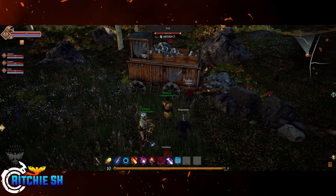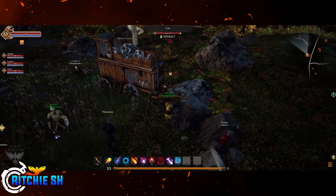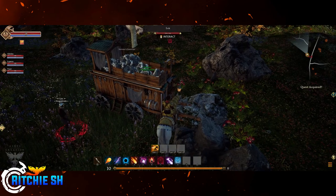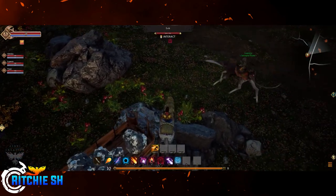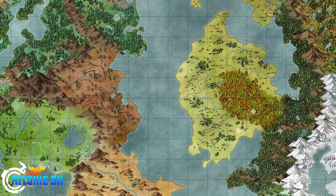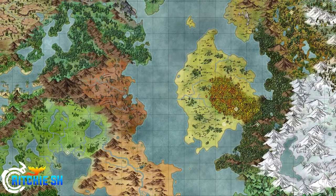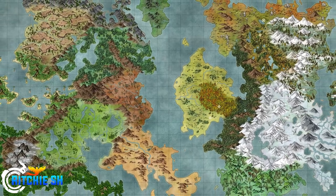The caravan system in Ashes of Creation is an open-world PvP system that revolves around Intrepid's risk-versus-reward thought process, allowing you to transfer large amounts of goods from node to node for players wishing to turn up some profit. Resources throughout the world will be restricted based on zones, seasons, and player activity, so these caravans will be crucial when it comes to spreading goods across Vera that others may need.